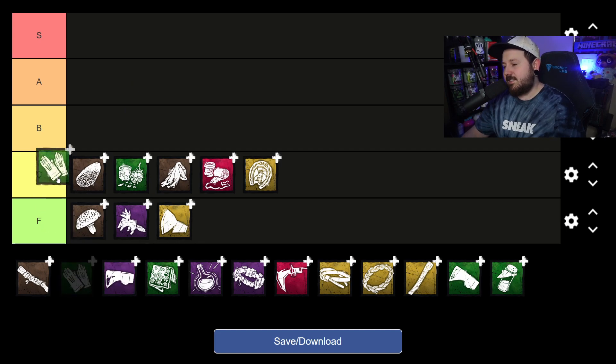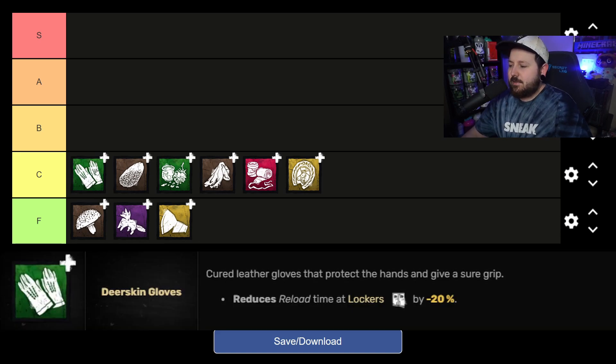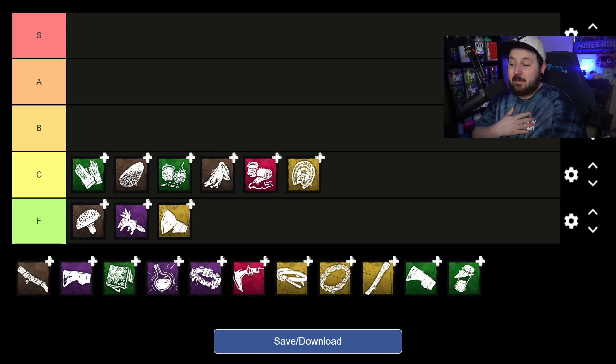Deerskin Gloves is our last C tier entry, and I could see others ranking it higher. Iron Maiden is a really popular perk on Huntress that makes you reload very fast; Deerskin Gloves is an add-on that does the same thing, but it's not even close to Iron Maiden speed. You can combine it with Iron Maiden for fast reloads, but we didn't stray from our build. To me, a more valuable add-on helps in chase — Deerskin Gloves is just comfy, that's it.